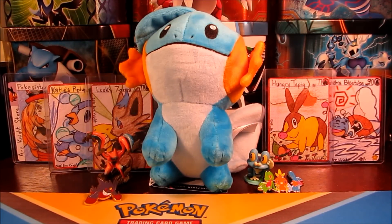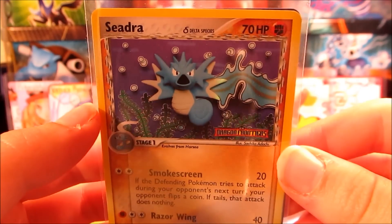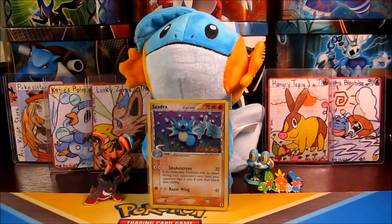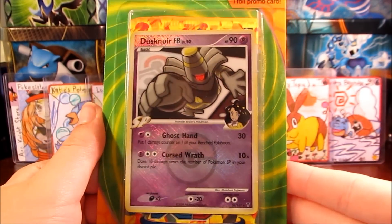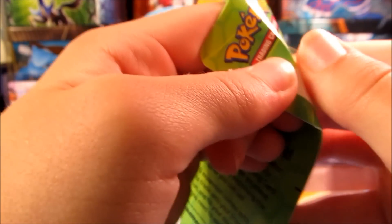Hi guys, Pokey Sisters here, this is Katie and Sarah, and we have a very epic opening for you guys today. But before we get started, the fancy card of the video is this Reverse Seedra from Delta Species, so we'll set that one up right there. And we have another one of these things — it is a Dusknoir FB, it's like a Pokémon play card, and it has three awesome packs in it, so let's get right into it.